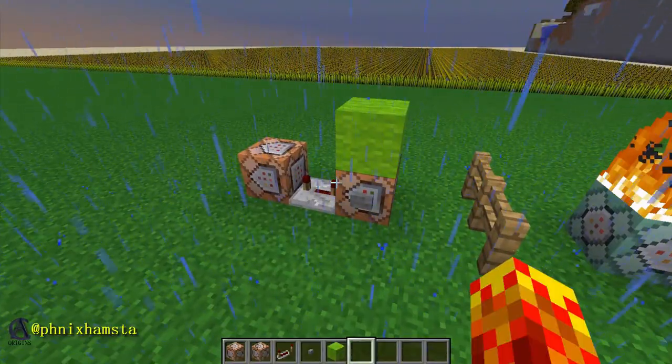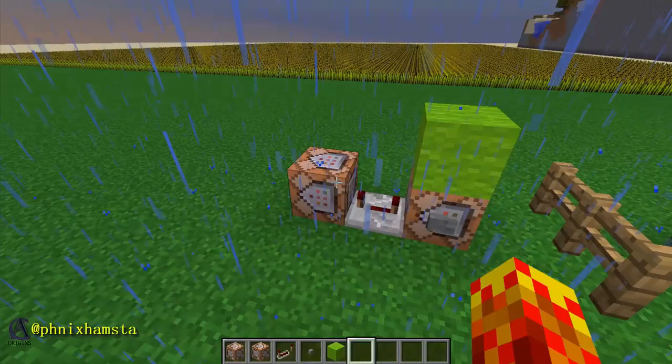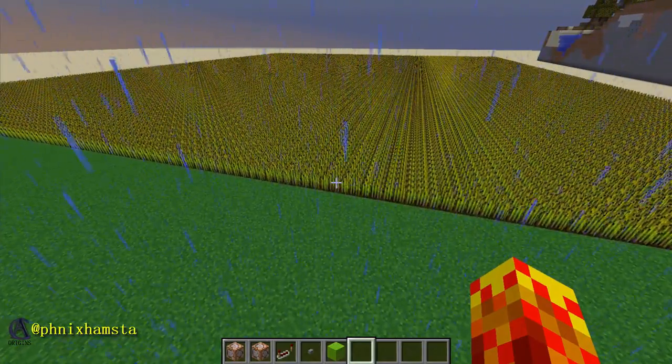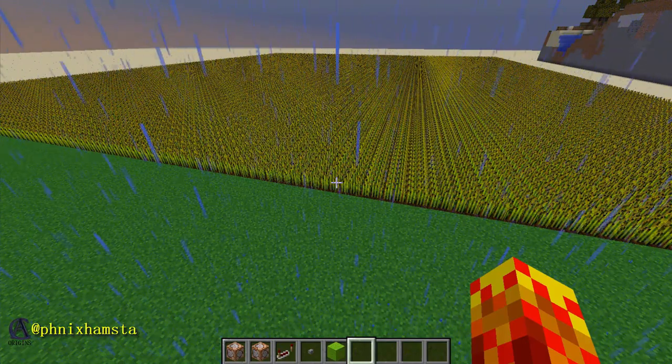And if you guys didn't know, you can actually fill an area with farmland and fill the area above it with wheat — it's not seeds, it's just wheat — and it will grow anytime you want. So this is more of a map-making thing. This is perfect for map making, but probably not for survival, and you guys probably know why.